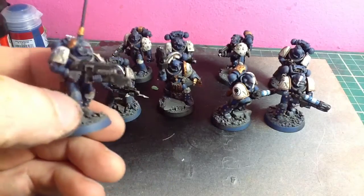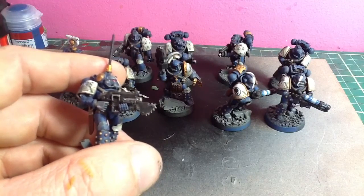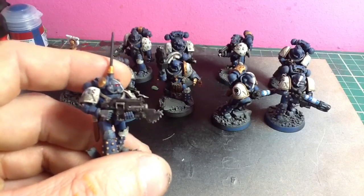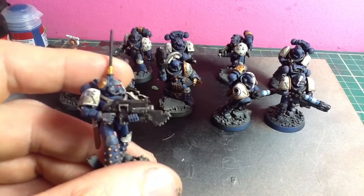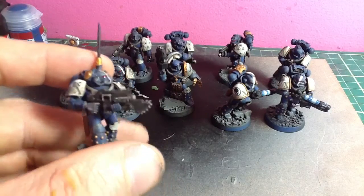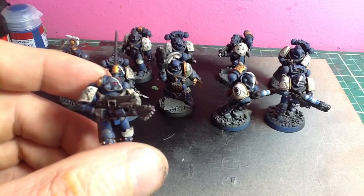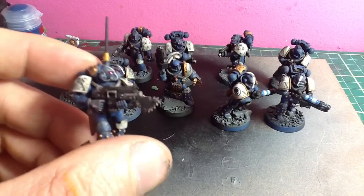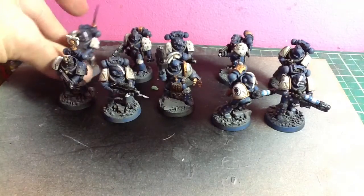I'm not that good at doing the eyes. I wear glasses, my eyes aren't that great. So what I do instead of trying to highlight them — I'll paint them red, and then I use a bit of gloss varnish so it gives them a natural shine. It saves you having to paint a couple of colours and then the little white dot in the eye. It kind of does it all for you, so it's just a way of getting around that. It gives a good effect.